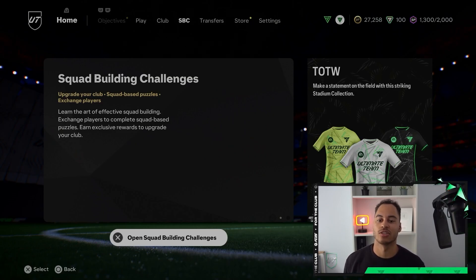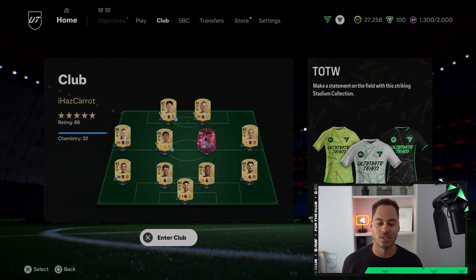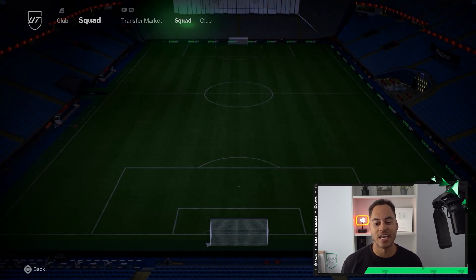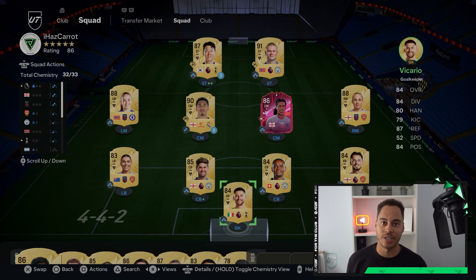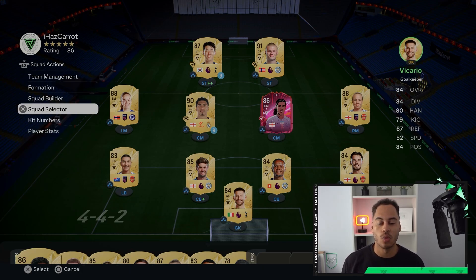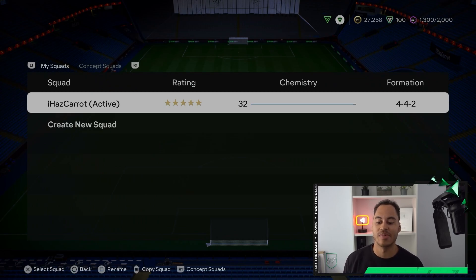To change or delete a squad, first come over to the Club section and then enter your current squad. From this page, press L3 or the left stick for squad actions, and then select Squad Selector.